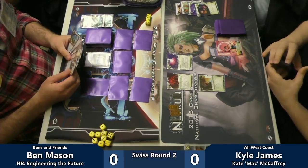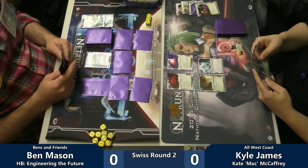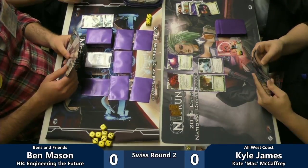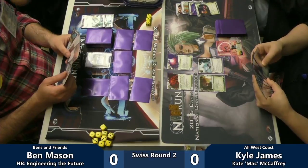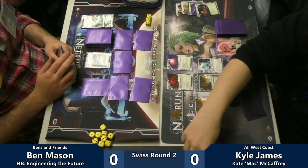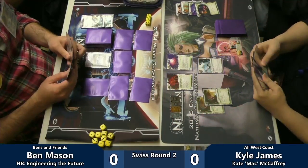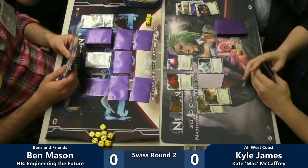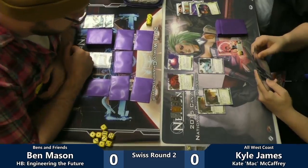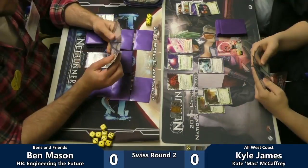It's a little sad that he doesn't have an Adonis yet with all this 8-cost ice — he needs some binary end-the-run ice right now. If you get an asset up behind an Ichi 2, nobody's going and getting that — absolutely not, ever. You don't need to end the run. The hard part is, as soon as you see a Caprice, you just stop running that server. When you have Caprice, your ice doesn't necessarily need to be anything — even an Architect is basically an end-the-run in front of a Caprice, because if it's not the last piece, it literally is because you can get the Caprice back.